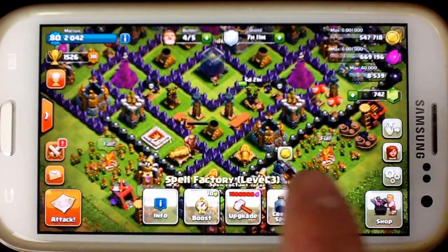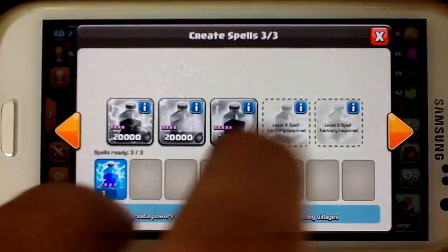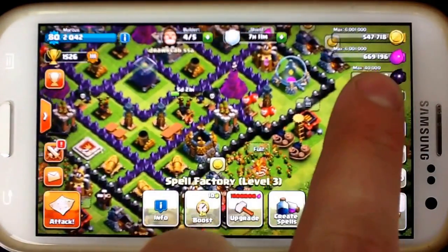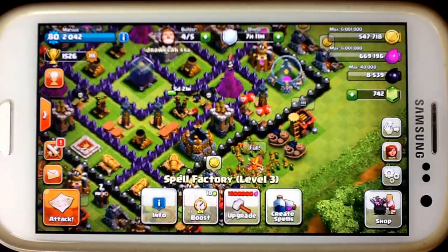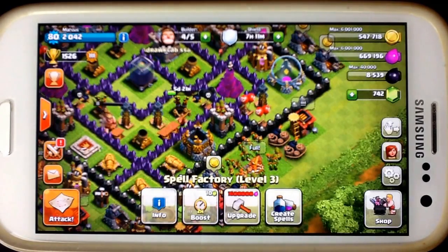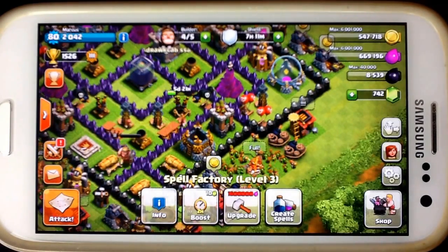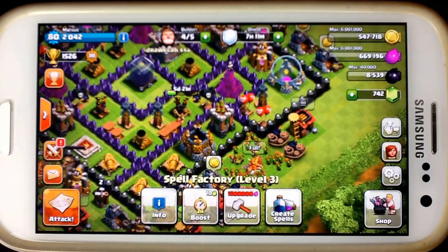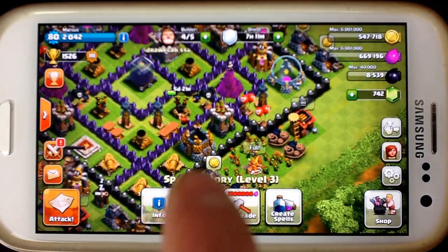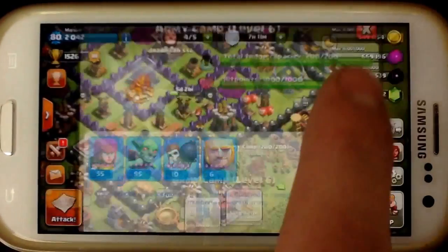The most important part is 3 Lightning Spells. That is exactly what you need to get this Dark Elixir. You're going to want to gain enough Elixir to do this strategy — I would suggest about a million, more than a million at least. What you're basically going to be doing is trading your Elixir for Dark Elixir. We all know how easy Elixir is to get, and they're always going to be putting their Elixir storages on the outside, so don't worry about Elixir.